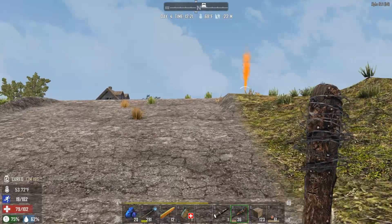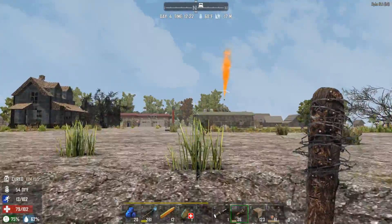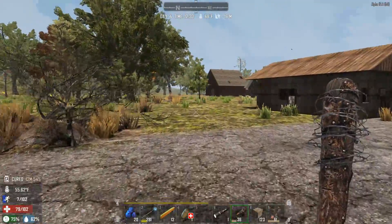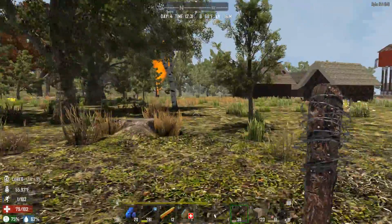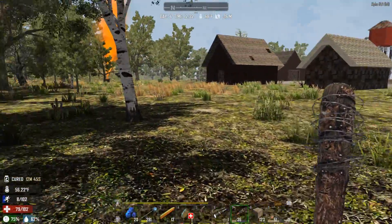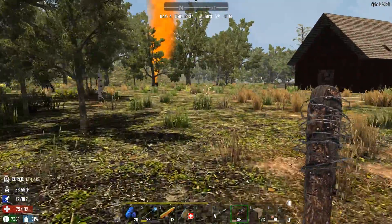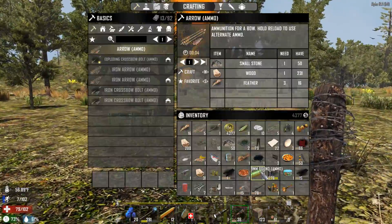I was going to use some for stamina, but we have some back at the base — whatever. I'm going to get to this airdrop if it makes me exhausted or not. Like literally, guys, it's right where we were looting before — I had to come and run right back here. And grab it. Look at that airdrop for us right there.